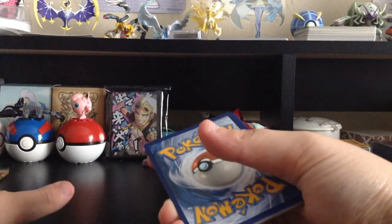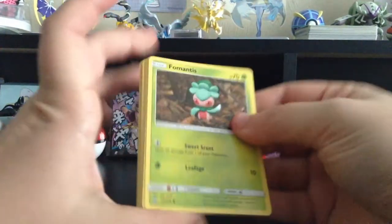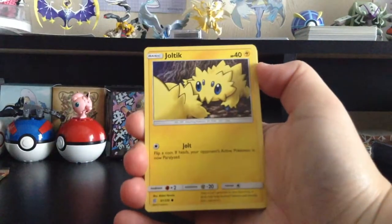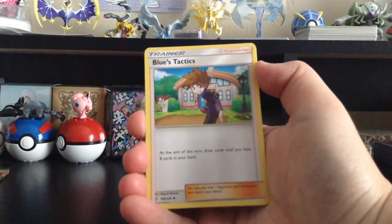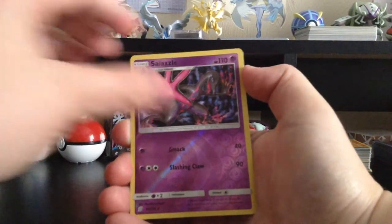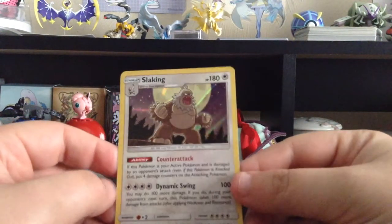Finally got a white colored card, and we are in the second to last pack of one side. Let's hope for Garchomp and Giratina GX. We have Fomantis, Riolu, Purrloin, Joltik, Dratini, Psychic-type Energy, Azelf, Blue's Tactics, Fraxure, and there's the other Salazzle art — Reverse Holo Salazzle, a Holo Rare. And then... Holo Slaking. A little disappointed that Salazzle was there first.